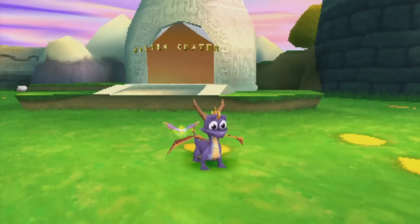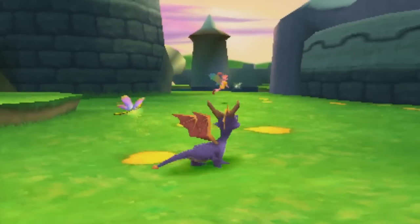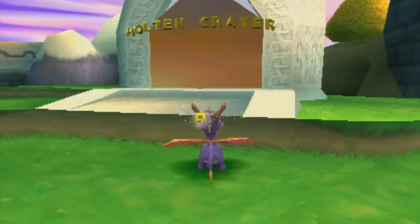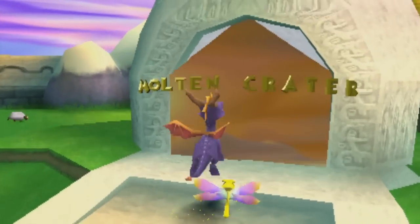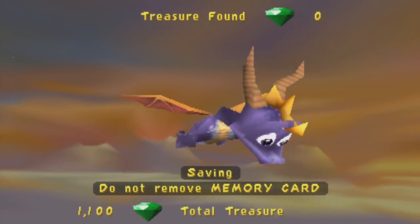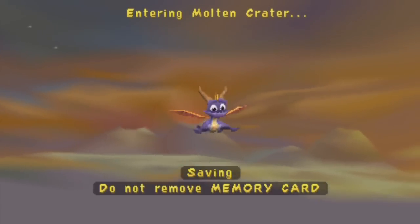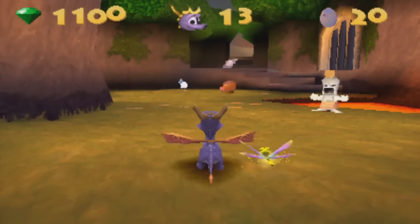There's a skill point in this level but you need Sgt. Bird to get it. We actually can't even fully complete this level in the first place, so let's head in. We're going to do as much as we can before we require Sgt. Bird. When do you get him? It's the next home world — World 2, immediately after we do the boss.